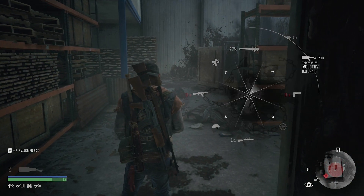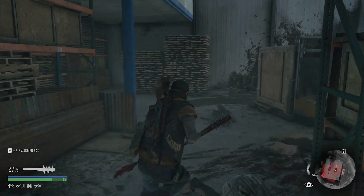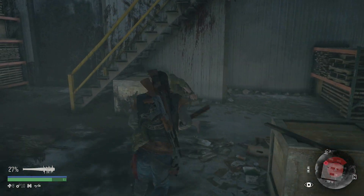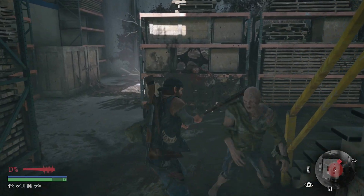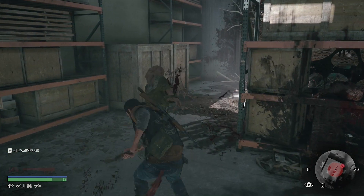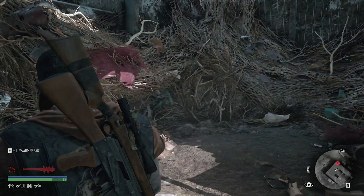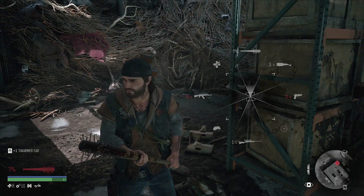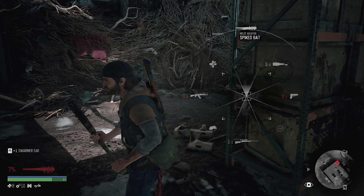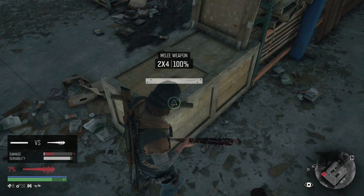I might just craft a few more of these just in case. There it is — looks like it's just one by itself. Oh man, there's two. I think that's about all I've got with my bat. 27% — I do not want this bat to fail me. I might just switch to this plank of wood.